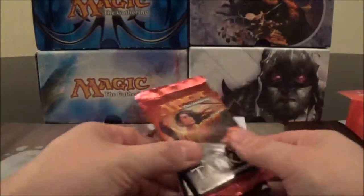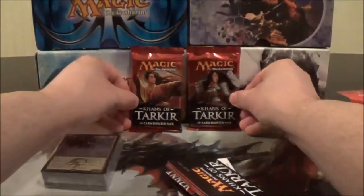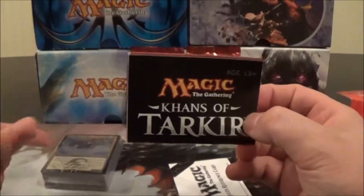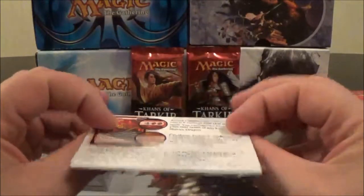Here you have the 60-card deck. Inside you have your two Khans of Tarkir booster packs, here's your deck strategy insert — just a list of all the cards in the deck and a strategy on how to play this pre-constructed deck — and here's your rules reference card.